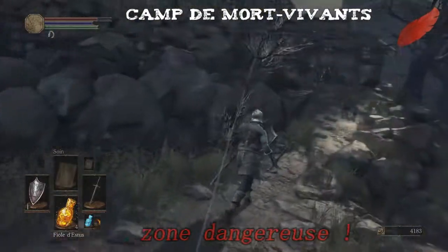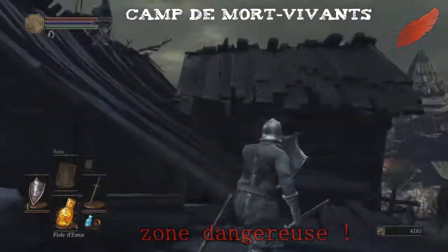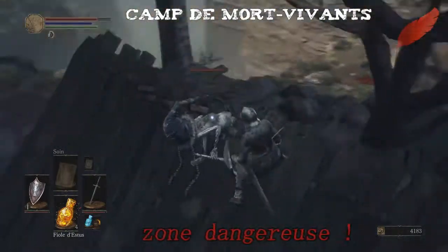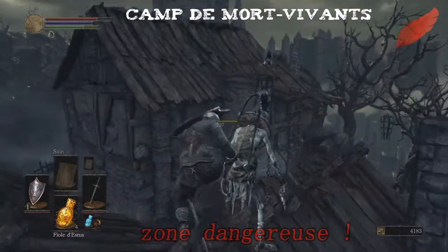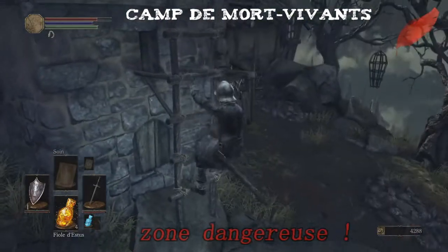Je vais toujours essayer de partir d'un feu de camp pour vous montrer la localisation d'un objet. Au moins on a un repère, plutôt que de commencer devant un endroit complètement random. Je commencerai toujours sur un feu de camp, comme ça on aura un petit repère tranquille.